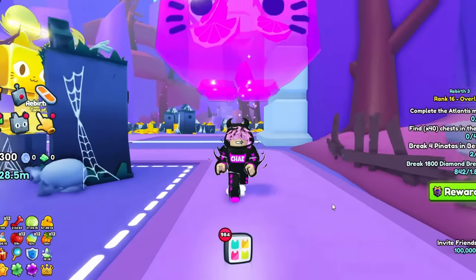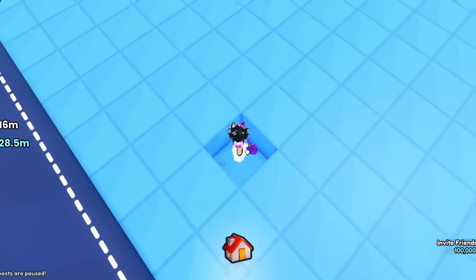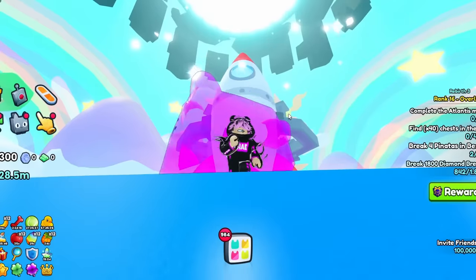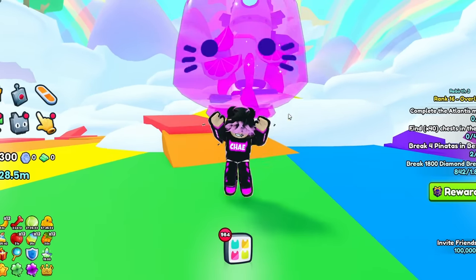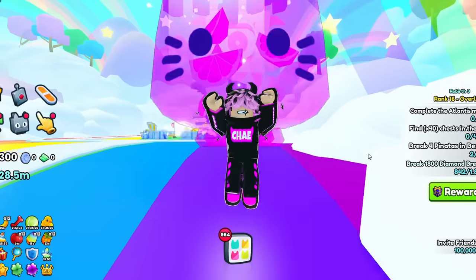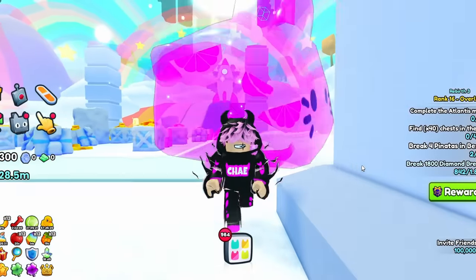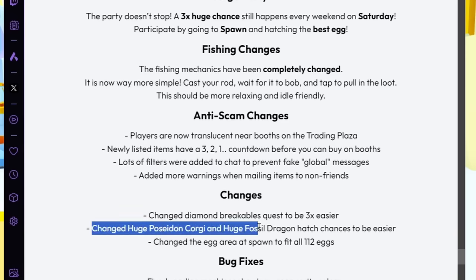Ever since the most recent update of Pet Simulator 99, players have had a lot of questions — like how deep does the mine actually go, where are the pools of magic, where's the bucket, and where is this rocket going? But the main questions on my mind are: how can you automate fishing in Pet Sim 99 with the new minigame updates to be completely AFK, and what are the new chances for the huge Poseidon Corgi? The fishing game has changed completely, and the chances for the huge Poseidon Corgi and huge Fossil Dragon have been increased.